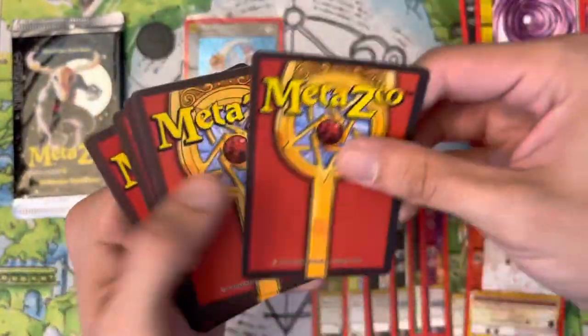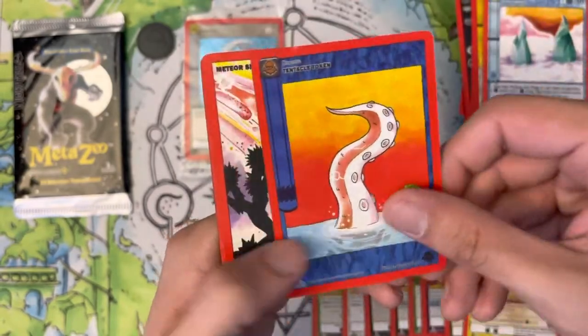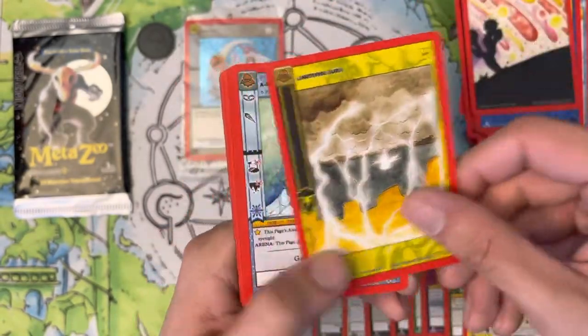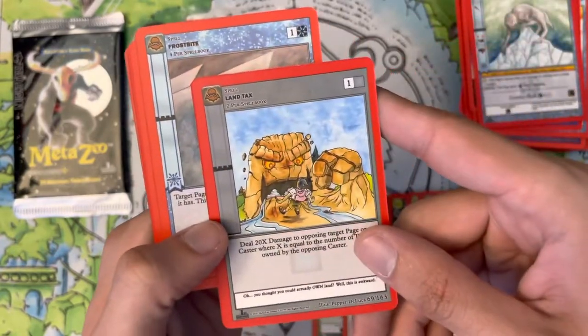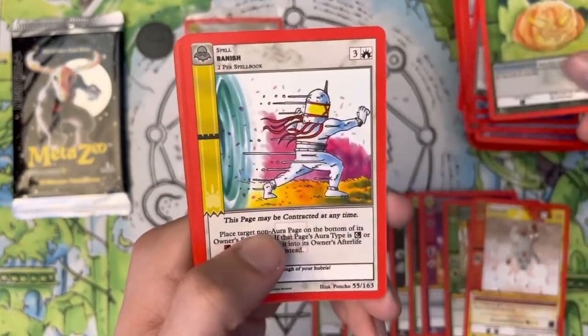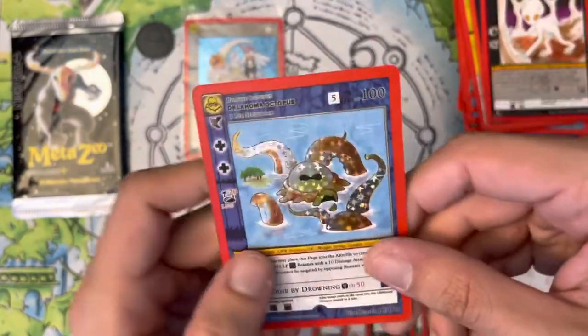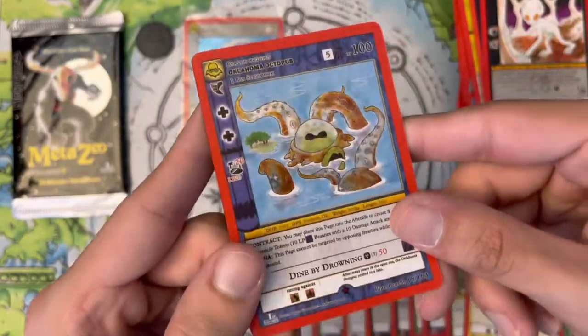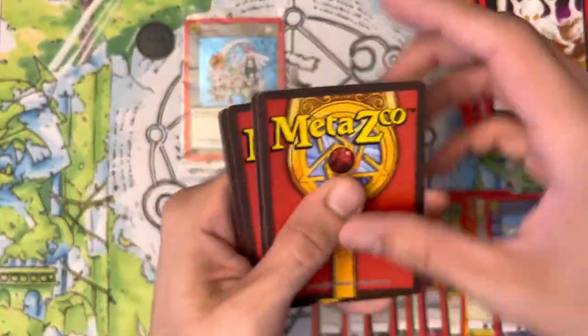We got two packs left — can we get something hot out of this Spellbook? We got a Permafrost — maybe I'll just go ahead and buy a booster box of this set so I can pull some full hollows for the collection. Land Tax — I love the artwork on that card. Frostbite, Jack-o'-Lantern, Banish, Sinister Shadows, a Dover Demon, and a reverse hollow Oklahoma Octopus. I actually do have this card in a full hollow — I pulled that at a shop to play not too long ago. Very cool.